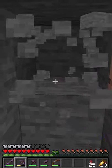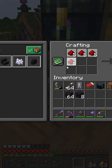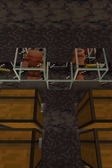First, go mining for some redstone resources. Then craft up those redstone resources. Then build a piglin trading hall.